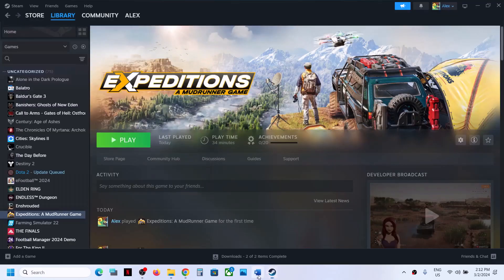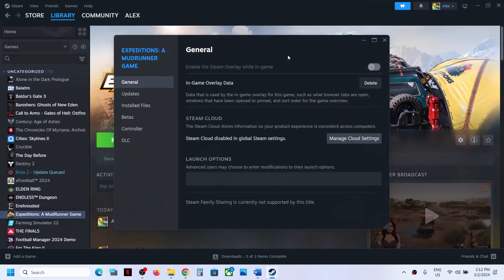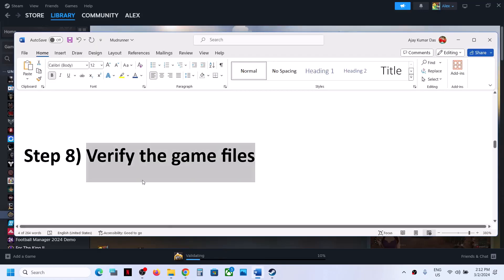The next step is to verify the game files. Right-click on the game, select Properties, go to Installed Files, and click on Verify Integrity of Game Files. Once verification is complete, launch the game and check.